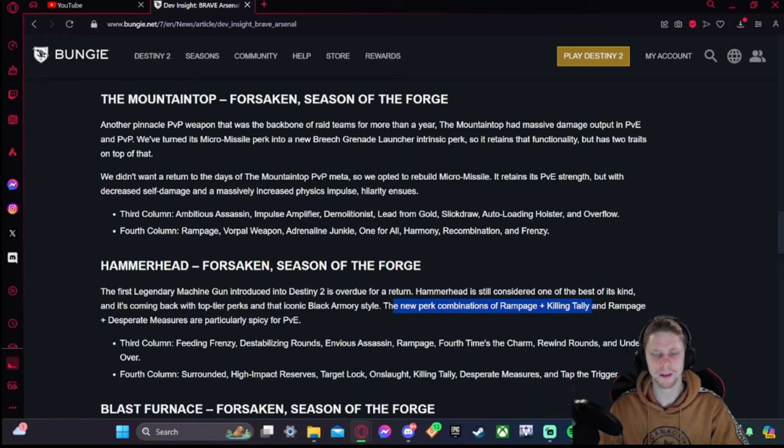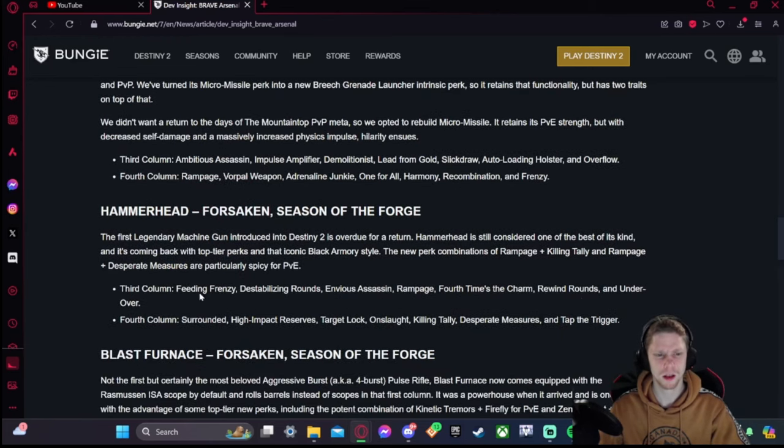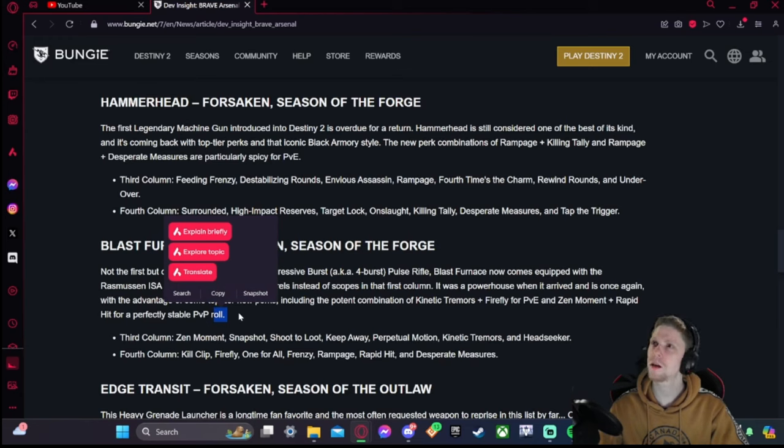Hammerhead looks exciting — the combo of Rampage plus Killing Tally is very exciting for champion DPS. Mow down a few enemies and then shred a champion. Rampage and Desperate Measures are particularly spicy. Perk pool includes Feeding Frenzy, Destabilizing Rounds, Envious Assassin, Fourth Times the Charm, Rewind Rounds, Surrounded, High Impact Reserves, and Target Lock. Rewind and Target Lock on a machine gun will be pretty fun.